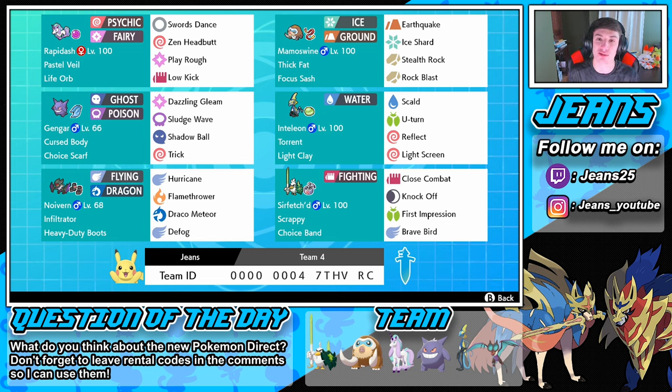If you guys would like to use the team for yourself, I made a rental code right at the bottom of the screen — try it out and let me know how it works. Also, question of the day: did you guys like the Pokemon Direct from yesterday? Because I absolutely loved it — the two new DLCs seem amazing and I cannot wait for Pokemon Mystery Dungeon.